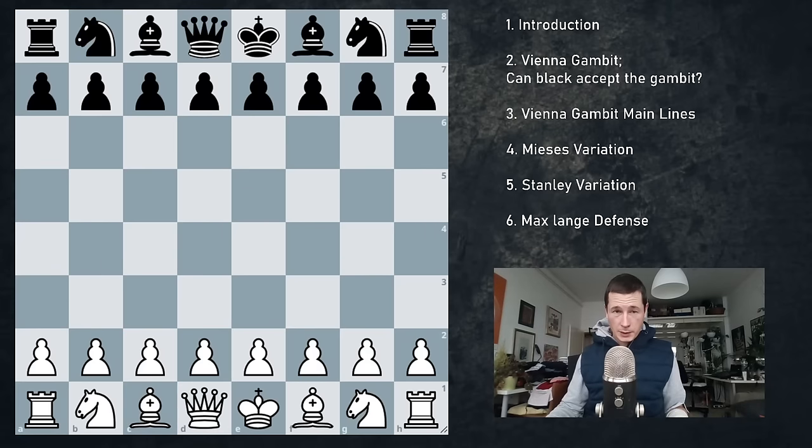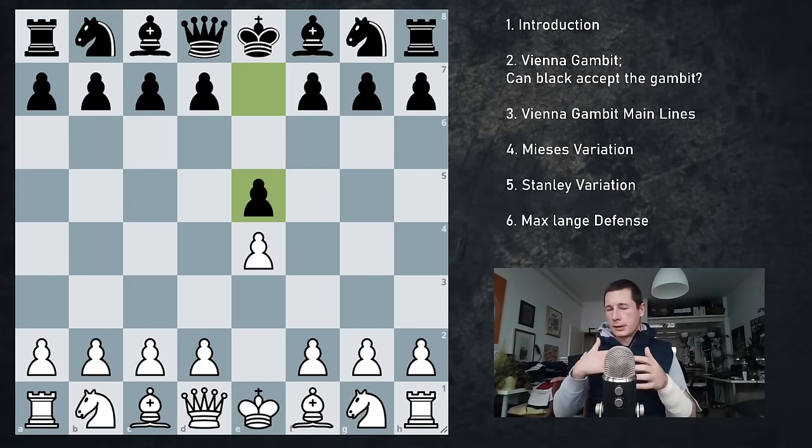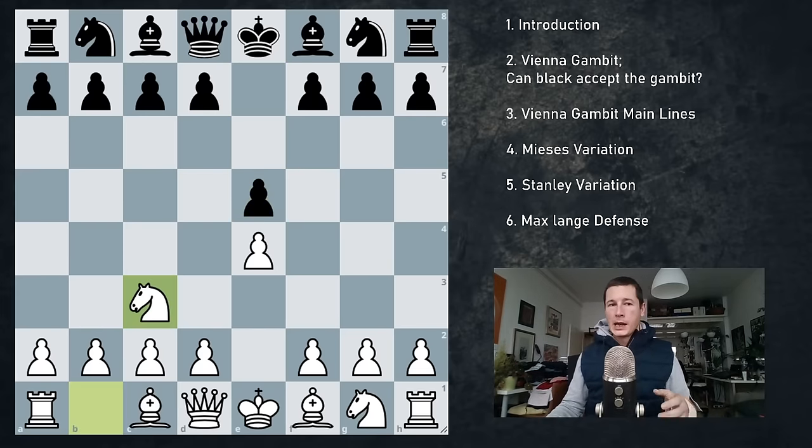Hi everyone, Stjepan here. Welcome to the introduction to the Vienna game. We're looking at e4, e5, and instead of playing knight f3 and going into all the heavily theoretical Spanish, Italian, or Russian lines, we go knight c3. This is the Vienna game and this is the start of something extremely sharp and extremely interesting.